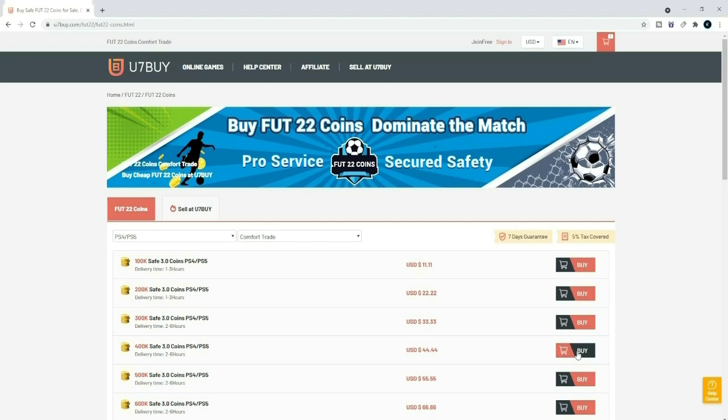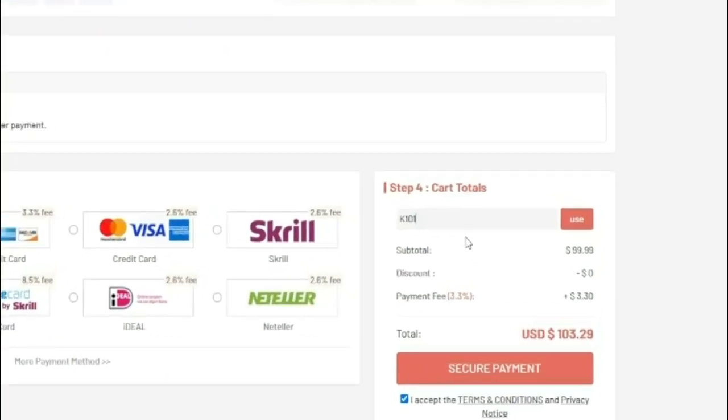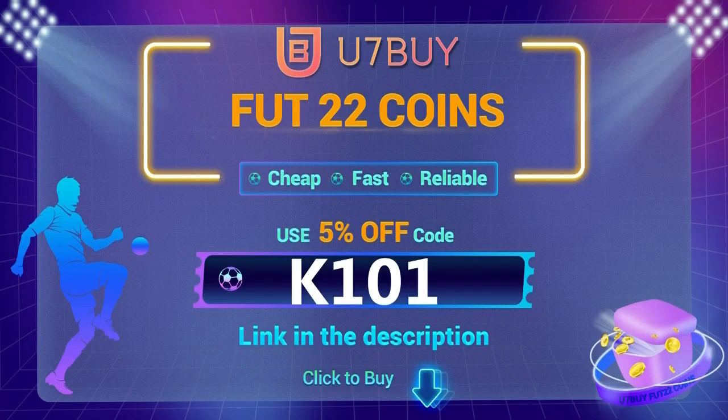If you're looking to buy the cheapest and most reliable FIFA 22 Ultimate Team coins, make sure to head over to u7buy.com and use code K101 at checkout for 5% off.